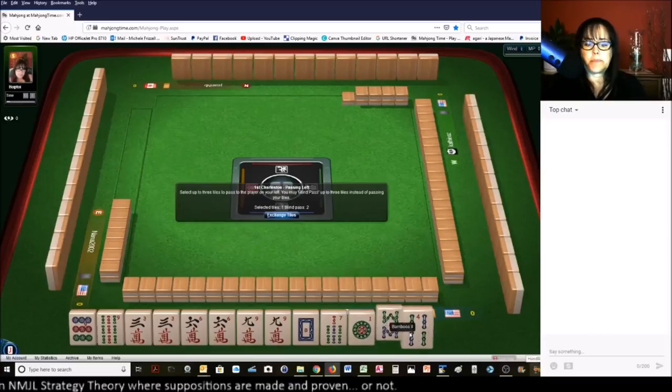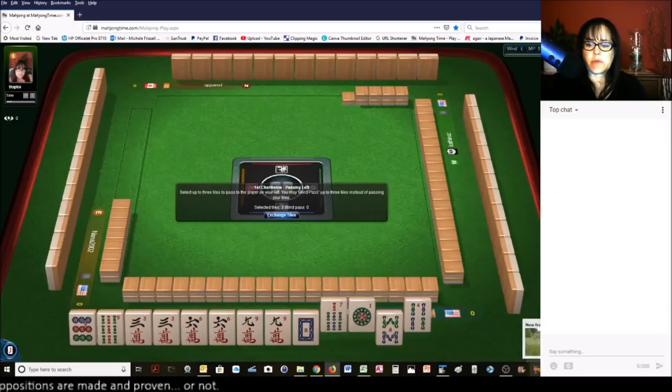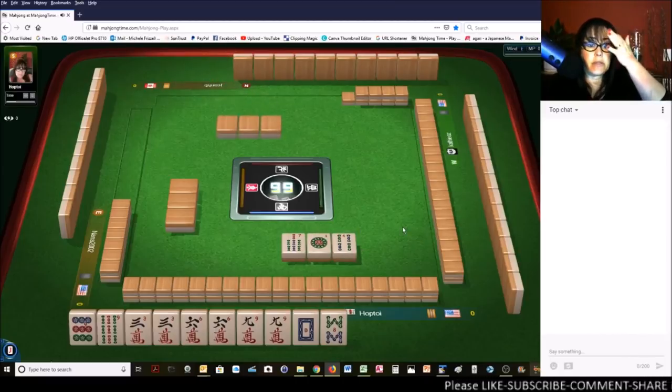We got tiles to pass. Let's pass those three: one dot, four bam, seven bam. Evens, odds, two suits. I think that's a pretty good pass.